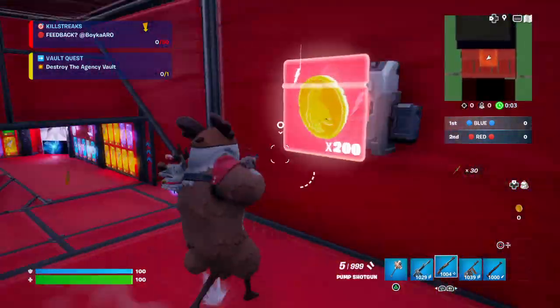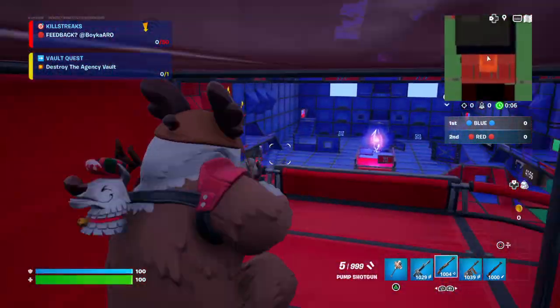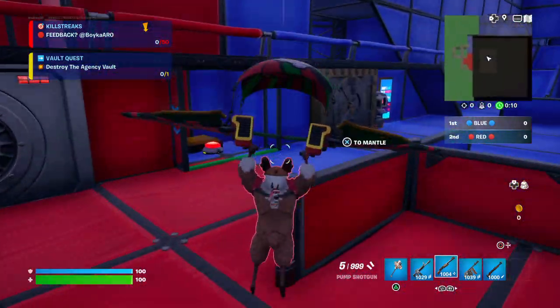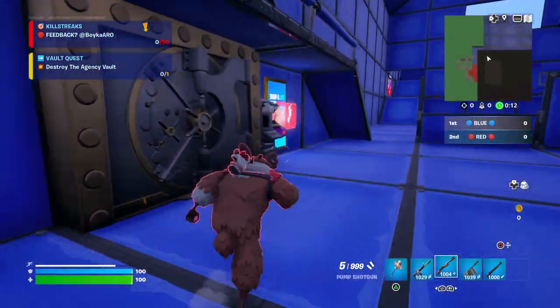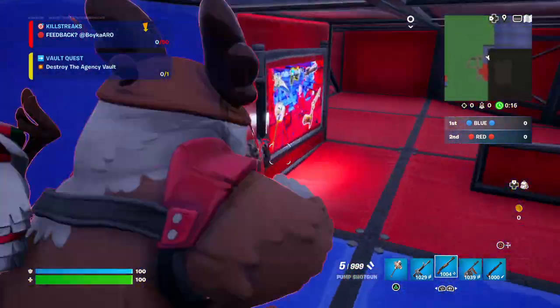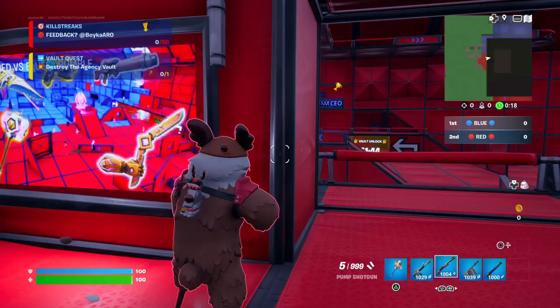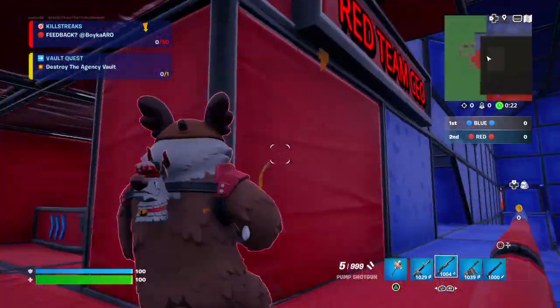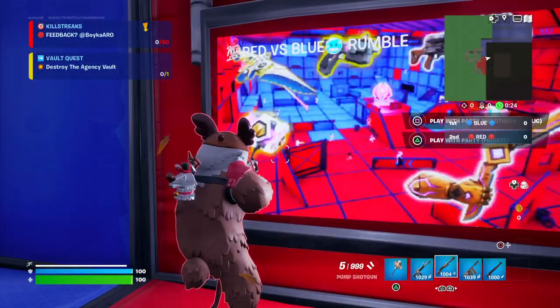Hello everybody, today I'm going to show you a big advantage and a secret way to open the vault that needs a machine part. First, what you want to do is go to any of these picture areas, either at the blue team CEO or the red team CEO right here.